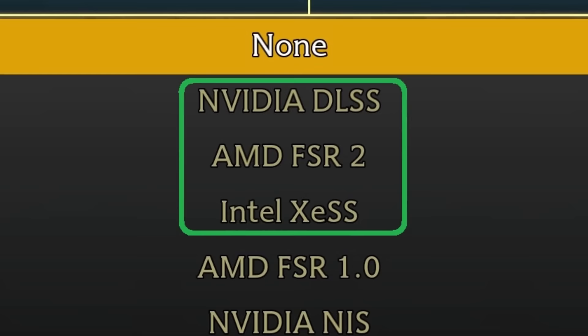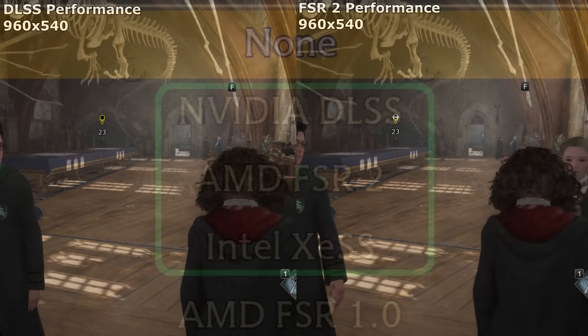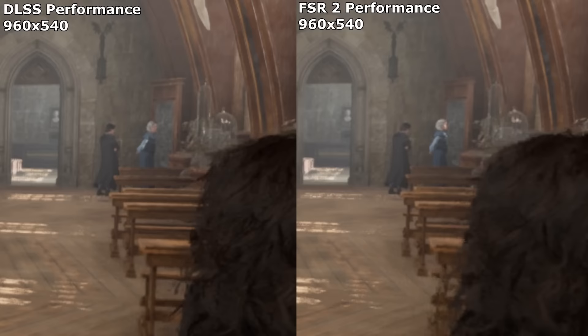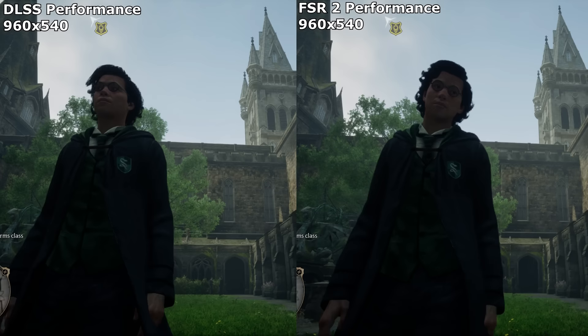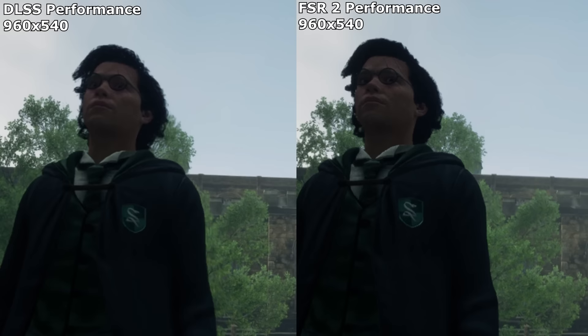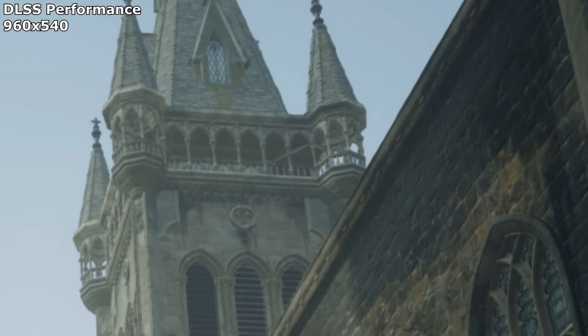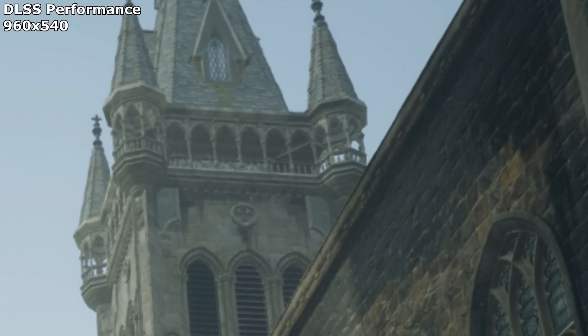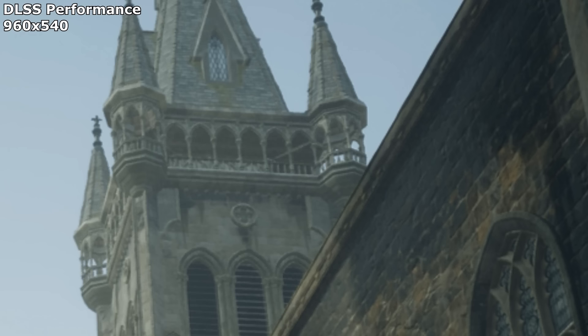So which upscaler is best? That's a very complicated and controversial question that only a fool would confidently answer — though it's definitely DLSS, because it has the most tweaks and extras and in my opinion does the best all-round job. I don't like that it's only available to owners of RTX cards, but if you do have one then you might as well use DLSS. If you don't, then don't be disappointed — FSR 2 and XeSS are good alternatives, getting better all the time, and will still get you 90% of the upscaling benefit. Just enable one of these and we can argue about the remaining 10% some other time.